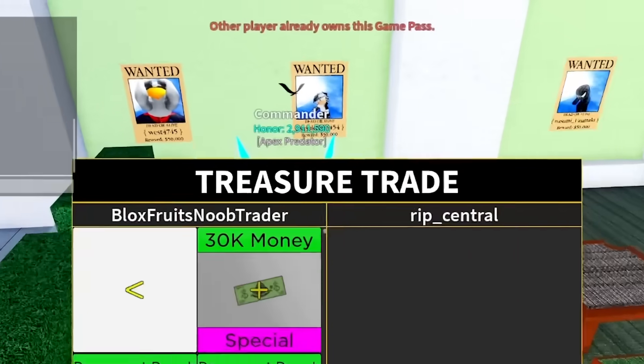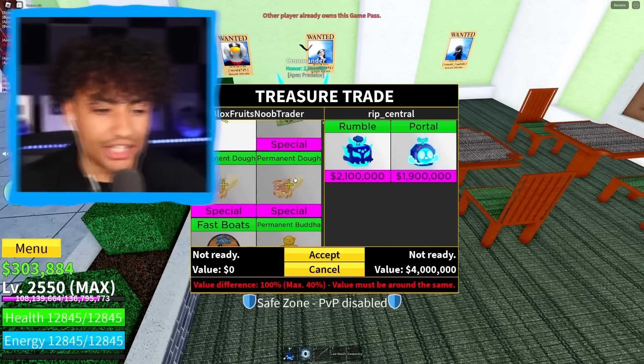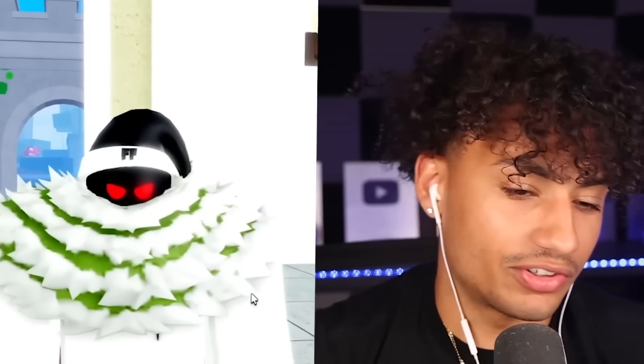Someone finally sits down. Permanent... wait, he already has this. I'll show him permanent Buddha — he already has that too. This guy's rich, he's got everything. I'm canceling this trade; he doesn't have anything I want. You know what, I'm done with the third seat. I'm going back to the second seat.